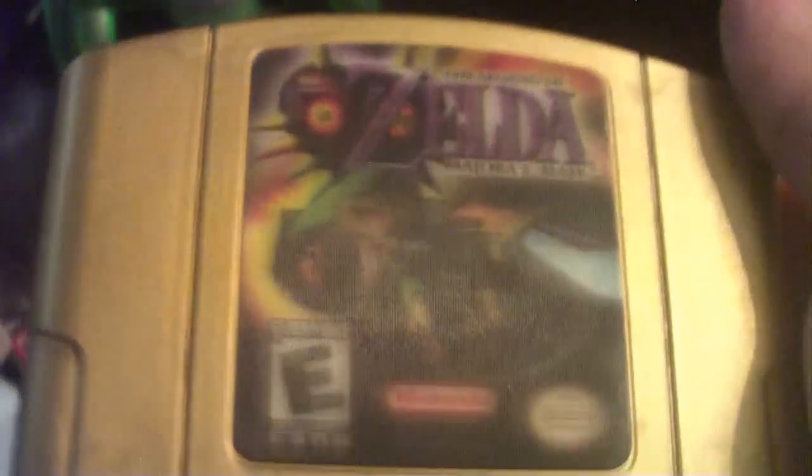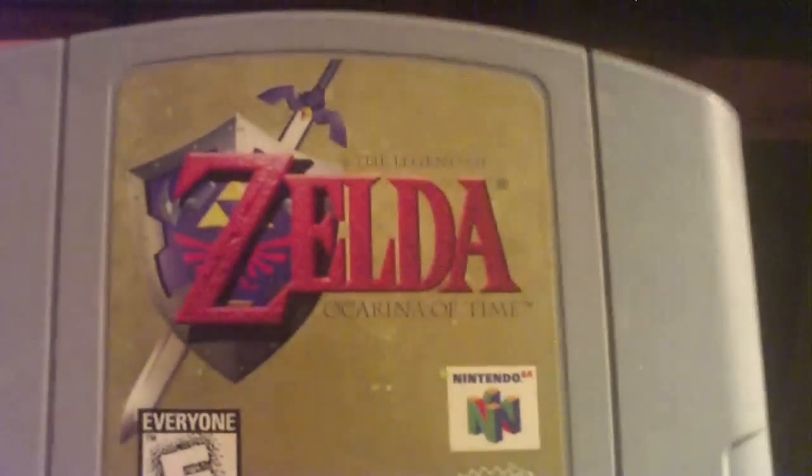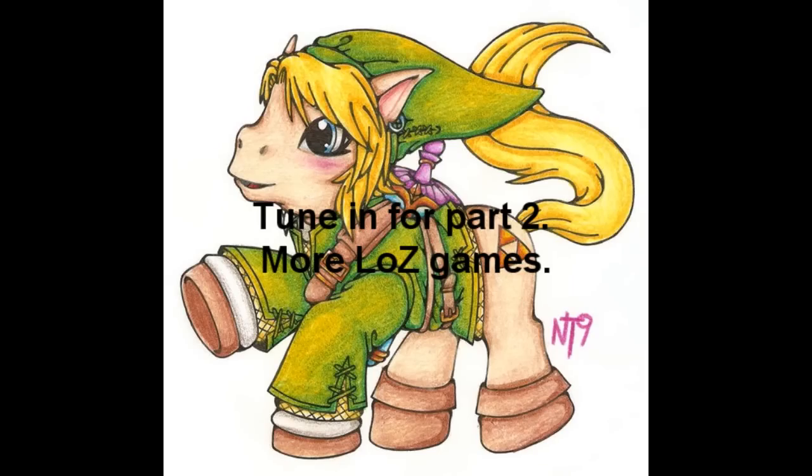Here is my N64 right here, with Majora's Mask — Legend of Zelda. This is a gold holo cart. And since so many people pre-ordered this game, what's rarer than the gold holo cart is finding a gray cart. And it's transparent green. I have Legend of Zelda: Ocarina of Time — this is not the gold cart though. In Canada...